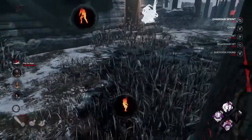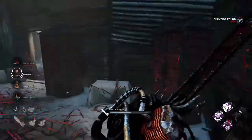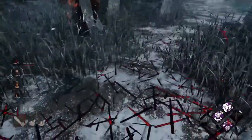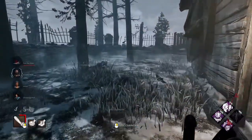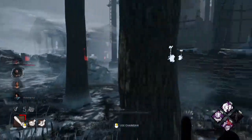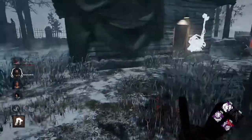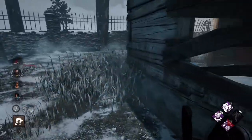And just like that, I have one down. I can start pressuring other people, because I know there are two other people nearby because of Lethal Pursuer and Infectious Riot — which you don't need with this build. But with that combination, I can start pressuring other people, getting injuries, more downs, hooks, and they have literally no time to do generators.